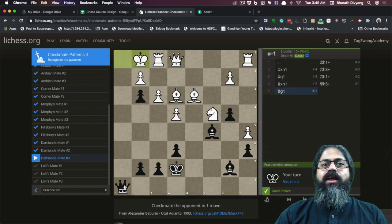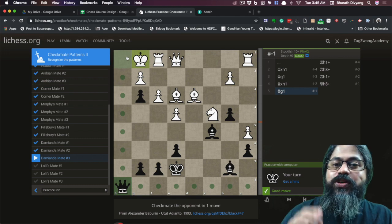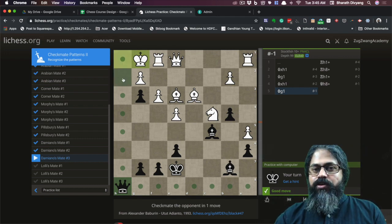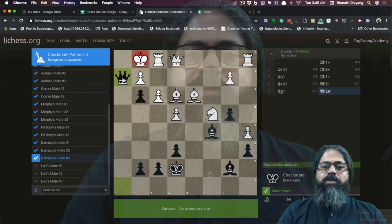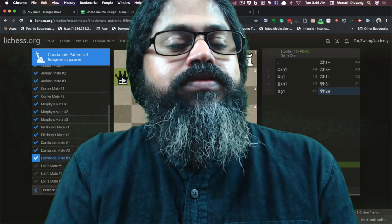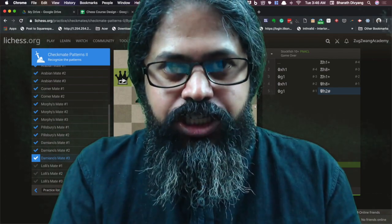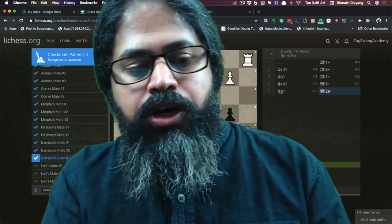After the check, king moves there, and many of my students just bring the queen and do the same sacrifice - not a good idea, that would be bad. But if you figure out the pattern of Damiano's, then there, my friend, you have a checkmate. Were you able to do this? Please let me know in the comment section, and I will see you in the next video. Thank you.